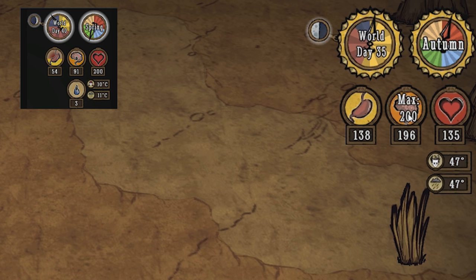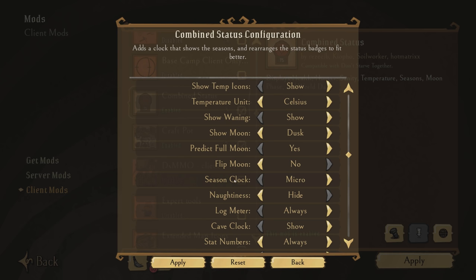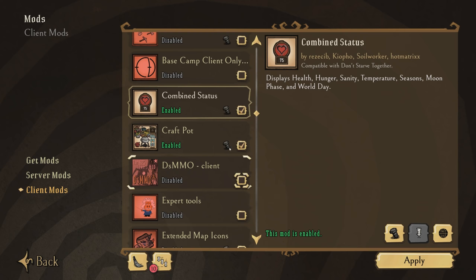Combined Statuses is on the list again — a pretty obvious one, but I make one small configuration change most people don't: for the season clock I have the setting down to micro. This means you don't see an additional clock in the upper right corner next to your day clock. Instead it's reduced to a small bar underneath the day clock, which is less intrusive while providing the same information and functionality.